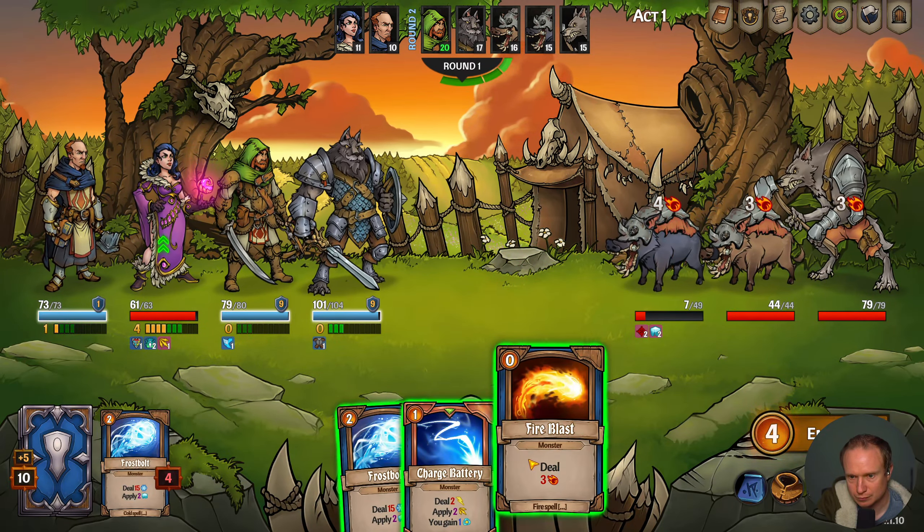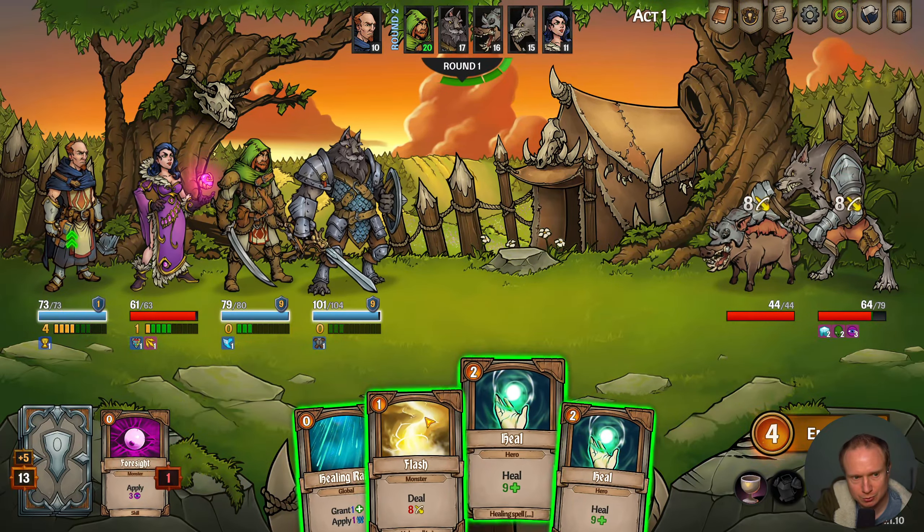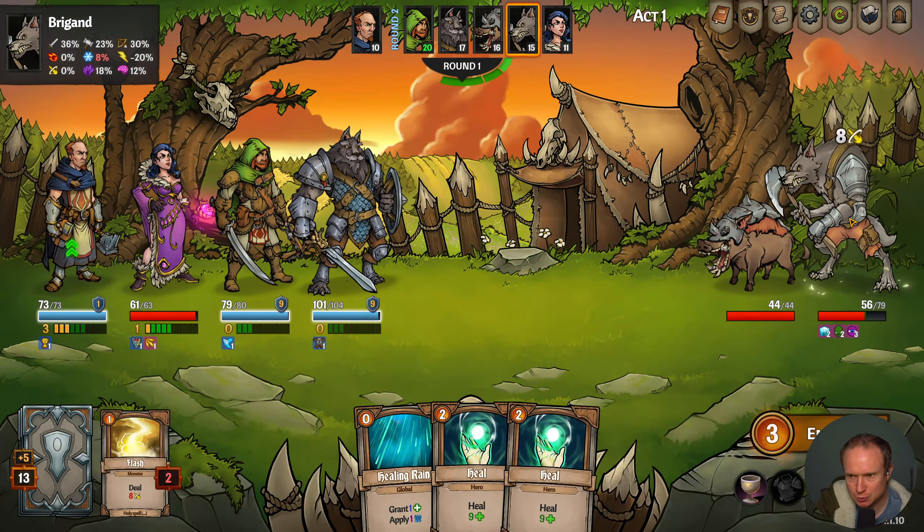Whoops, whoopsie daisies. Okay, we have a new quest: Whisper in the Shadows. Folks are getting big — five discard, any of them grant one draw. Realizing that this one is kind of expensive; I did say I wanted to use these two together.